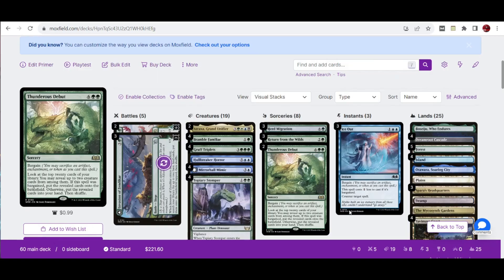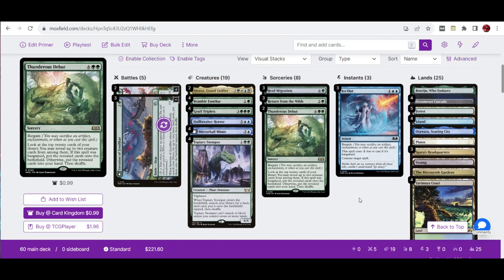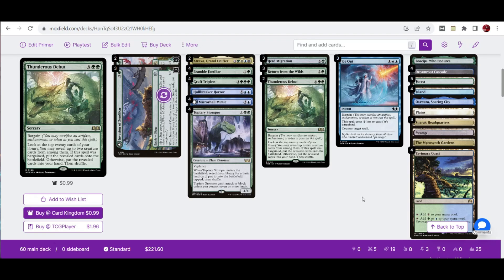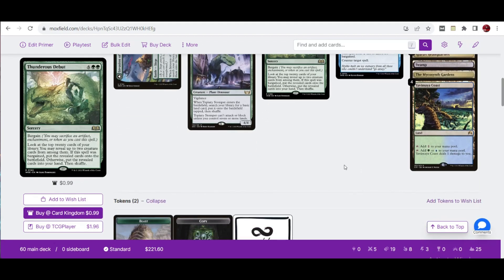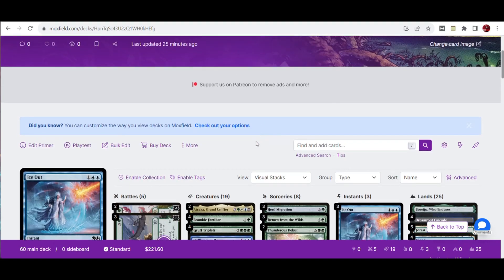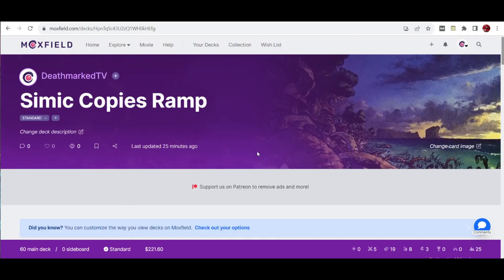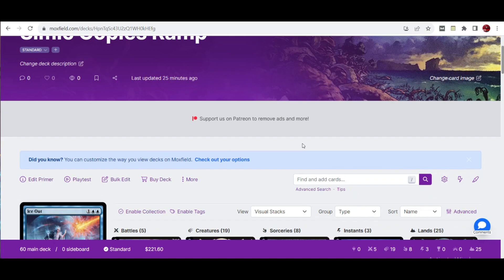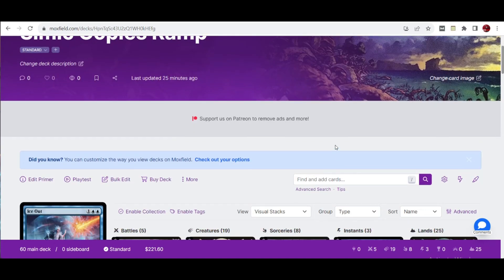So that's the conclusion for our Blue-Green Simic Copies ramp deck. You can still improve this later on as we go with the core strategy of copying creatures with Growers Triplets and Mirror Hall Mimic for card advantage. If you're planning to run this build, let me know in the comments what you think and any suggestions to improve it. We'll look to play this in the coming standard season. Don't forget to like and subscribe so you're notified when new uploads go out — thank you for watching, and see you on the next one.